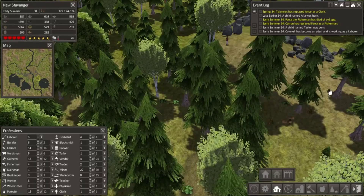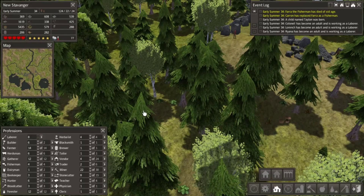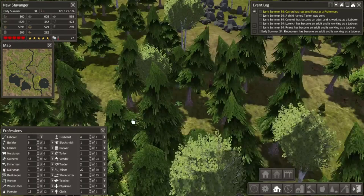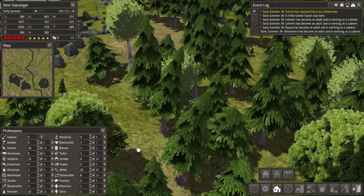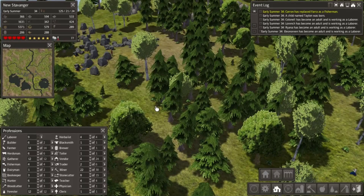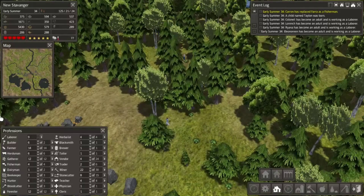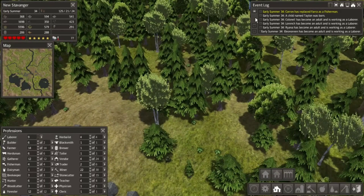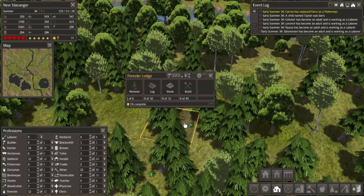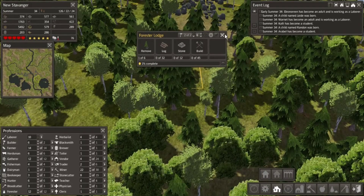There's a plot of land in here somewhere. I don't know where my Forester Lodge went — I also have them taking stone and iron out of here. There's my Forester Lodge. From this angle, you can't see that at all.